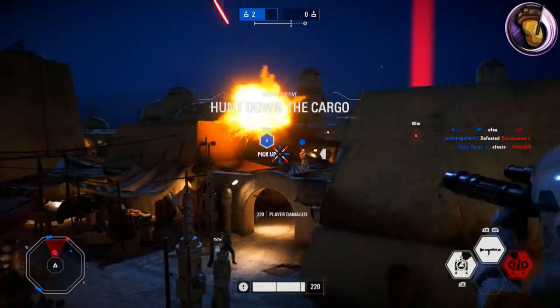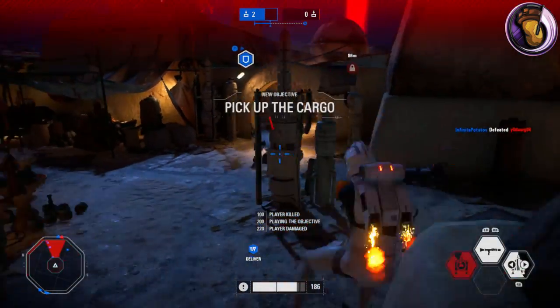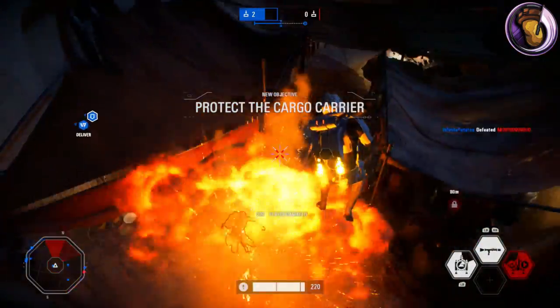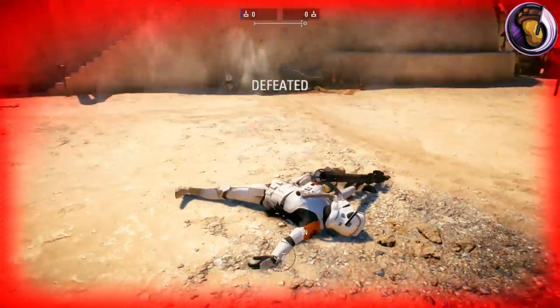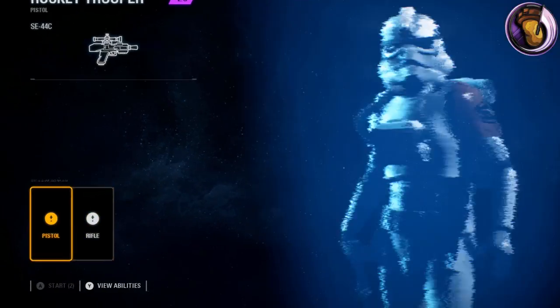When spawning in, one thing you might notice is that there are no spawn waves in this game mode — everyone spawns by themselves on their own time. If you die and you're waiting to respawn, you can check the little timer in the bottom left corner of your screen.